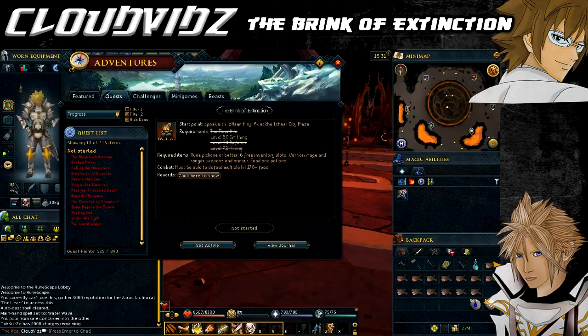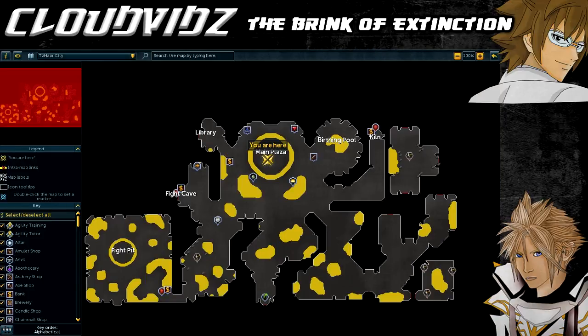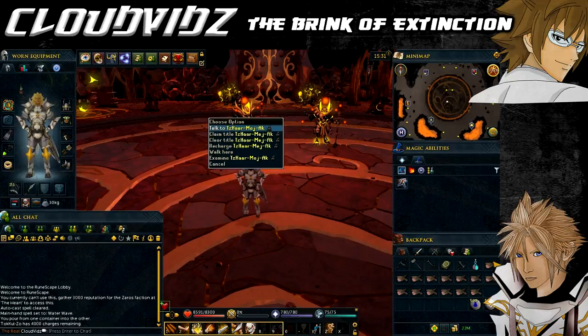The quest starting point is in the Tazar city. You can access this in two ways: if you completed the prequel quest you'll have your Tok-el-zo to teleport anywhere in the Tazar city. If not, you can teleport to the Karamja lodestone and head to the volcano where the Tazar city is.